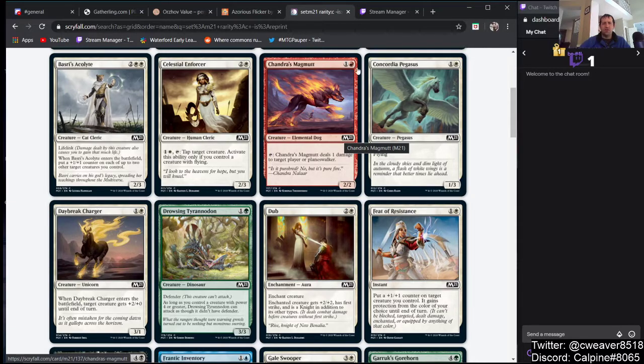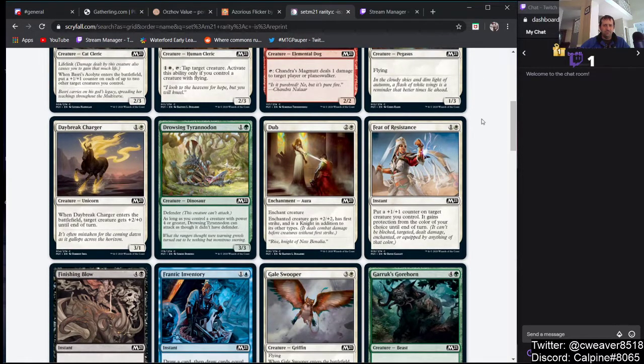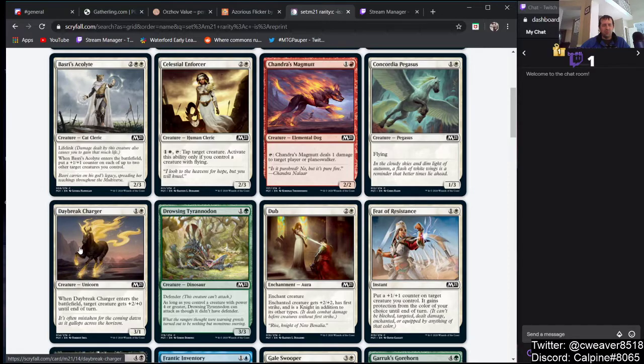Concordia Pegasus — we have this kind of card in Pauper already. A 1/3 flying for 2 is not really Pauper playable.